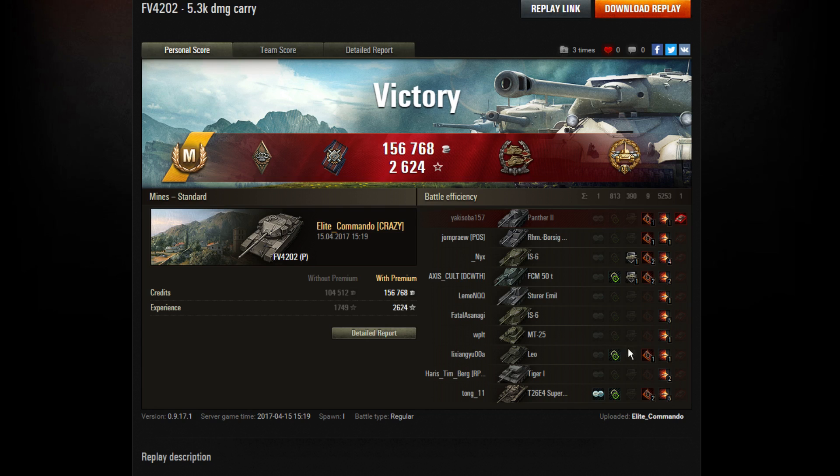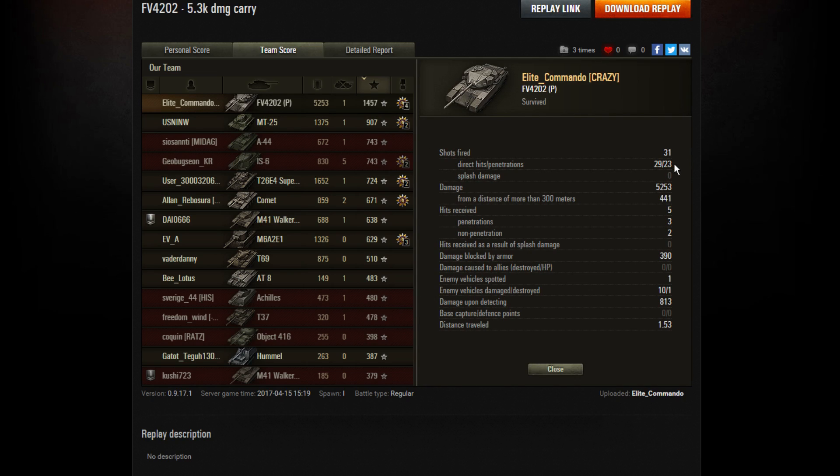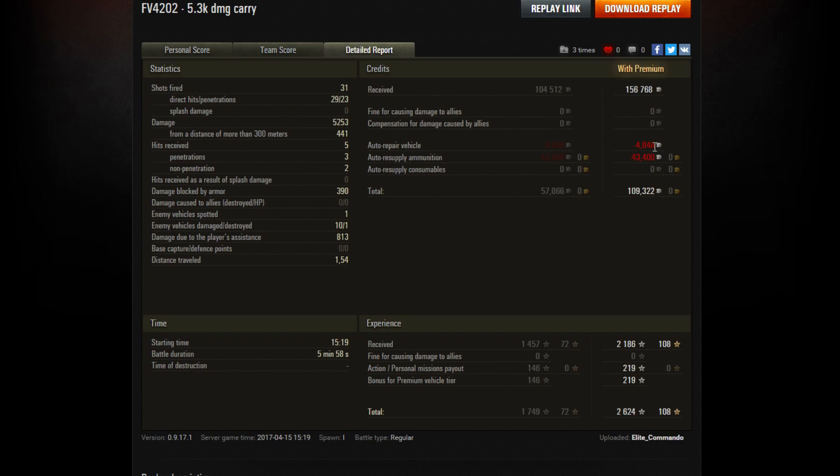Look at all those tanks that he shot - he did an absolute ripper. Only picked up the one kill, but he had a blinder: 5,253 hit points of damage, just the one kill, 1,457 base experience. He fired 31 shots, 29 hit - nothing wrong with these British guns - and 23 of those shots did damage. Nobody came within cooee of Elite Commando's score of 5,253 hit points of damage on either side. And have a look at those credits: 109,322 credits - not bad for a game that went just under six minutes.